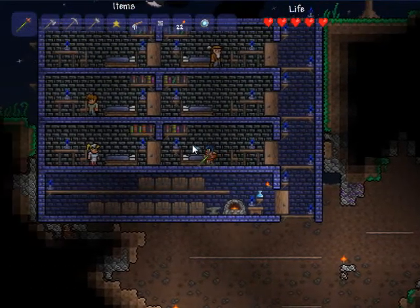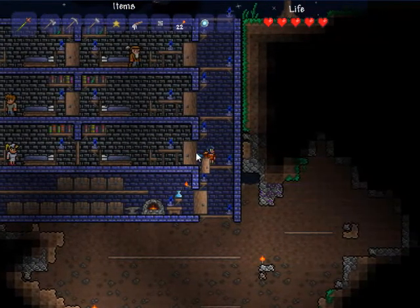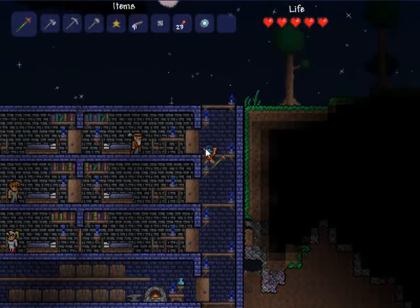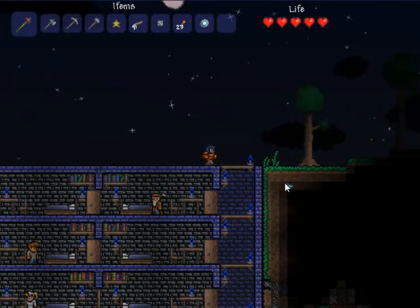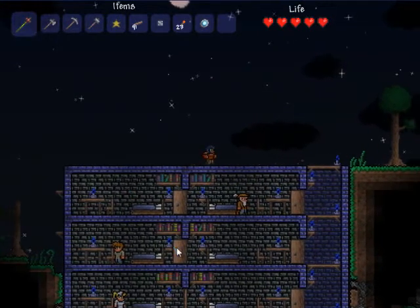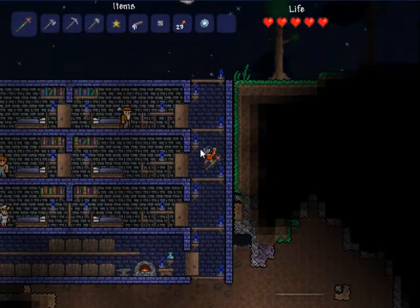If you didn't notice, I really like the water candles. You get these in dungeons, so this character couldn't possibly have gotten any yet, unfortunately, but I really like them and thought they went well with the blue motif here. This is pretty much the structure I used for my first house. I found a really nice cave underground and made a mostly underground tower like this.